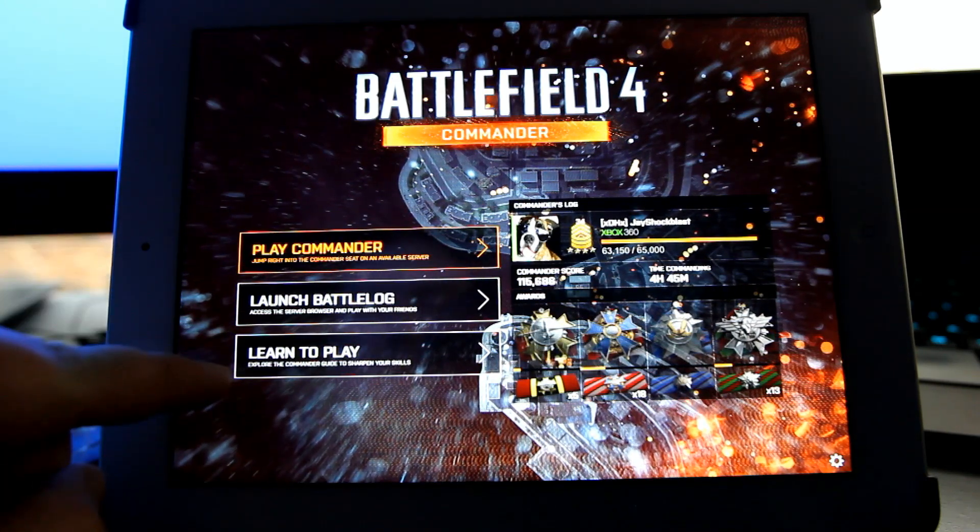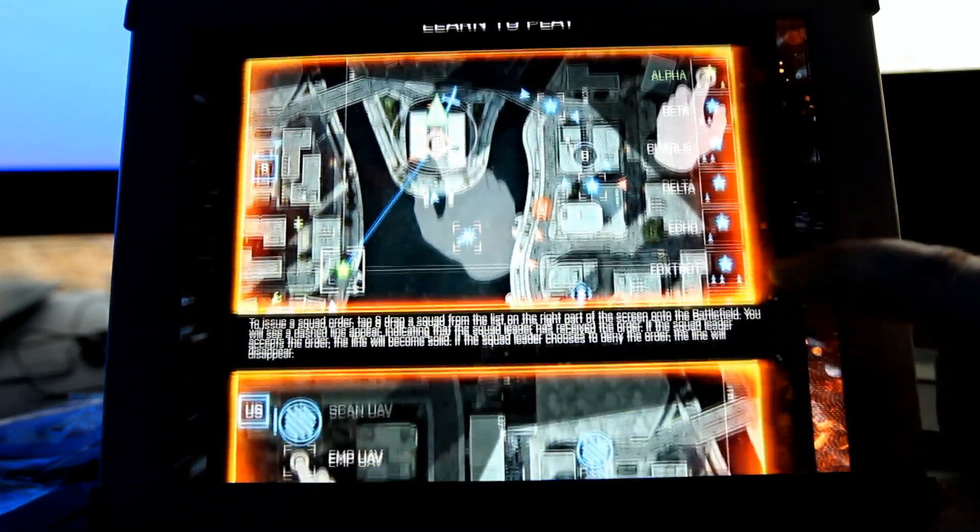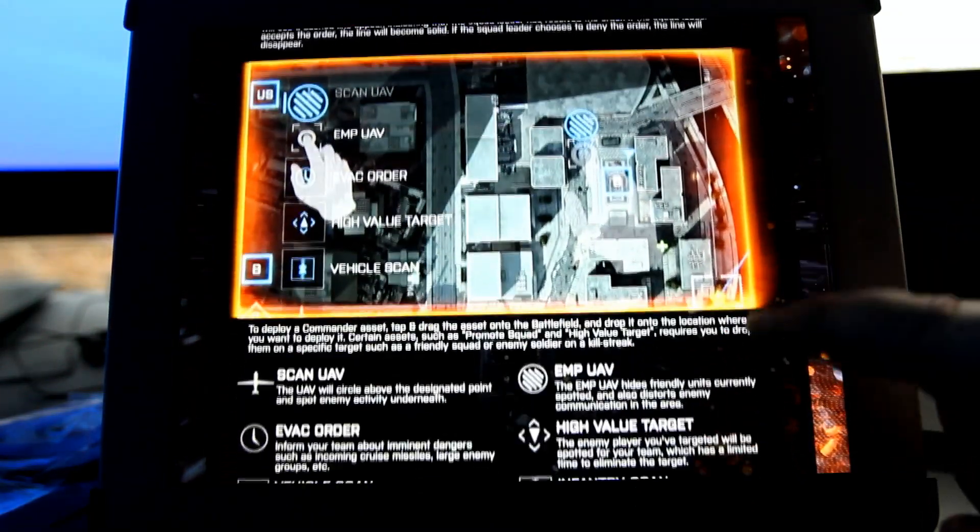So you can launch Battlelog, you can learn to play — when you click learn to play it tells you a little bit about Commander Mode and everything that you can do.